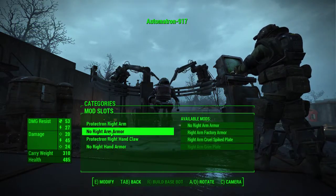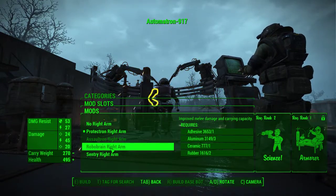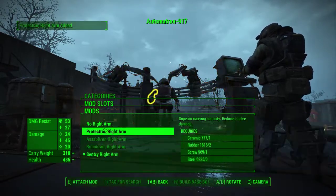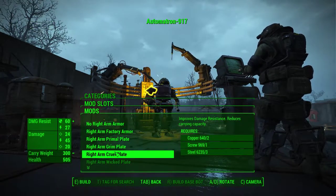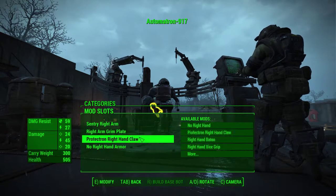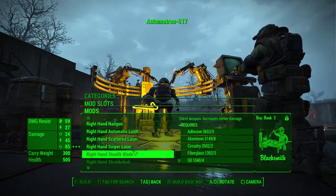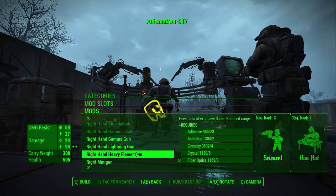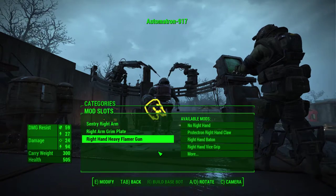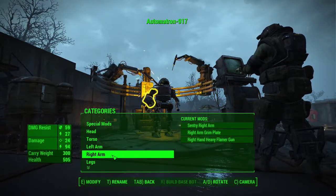For the right arm we can't make certain options because I'm not an armorer, so let's go crazy — give you a sentry right arm with grim plate armor. And for the weapon — a heavy flamer. I like the heavy flamer. Let's do it. Woe to those who interfere with the fire and ice of Automatron 917.